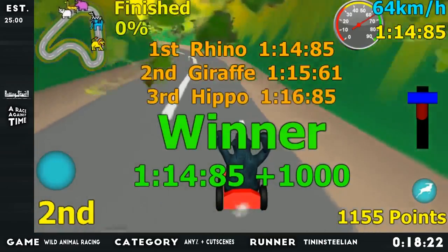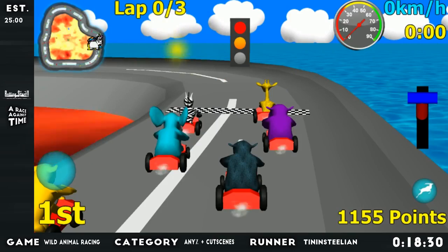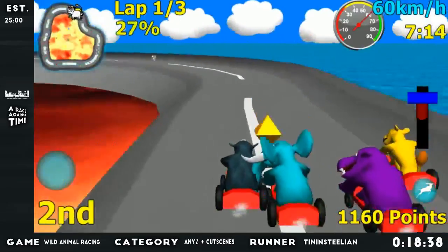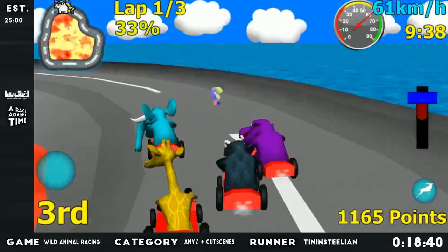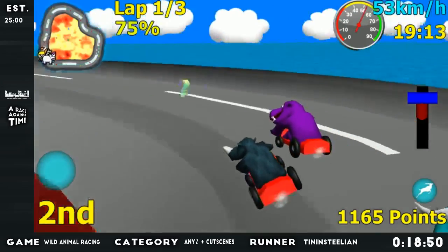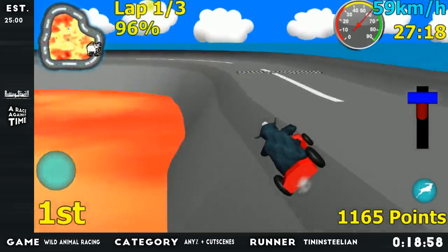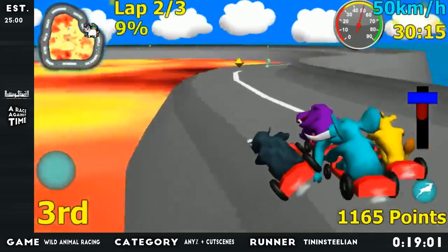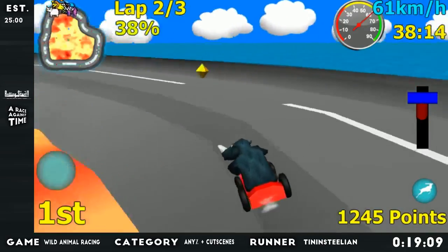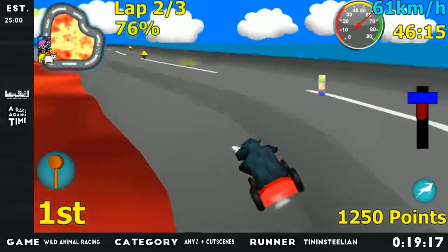There is one track left to go, and then that will be time, and then I will show the movies — all the wonderful cutscenes. This is Iceland; you can tell it's Iceland by all the ice in this level. If you want to play this level risky, you can drive on the side here — you can take these corners slightly more quickly. Now we have to be careful because it's easy to fall into the lava and that would be bad. Also, I'm driving on two wheels — that's nice. Hit everyone with that hammer.